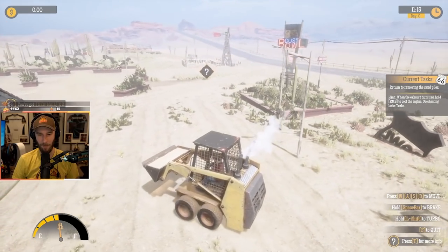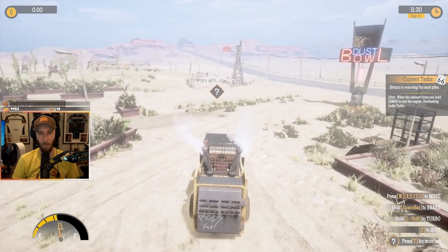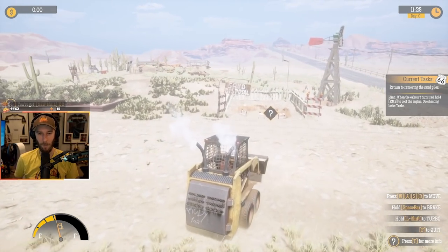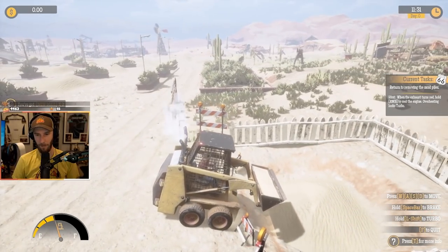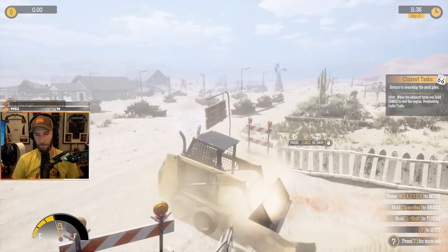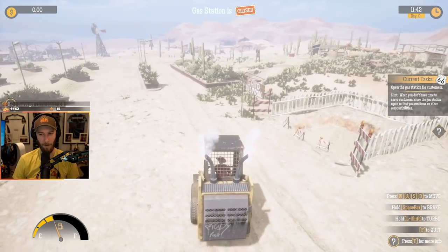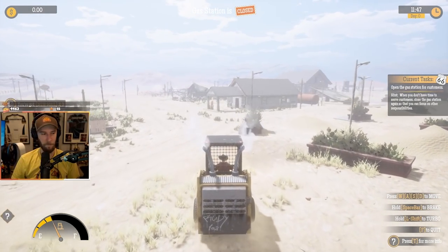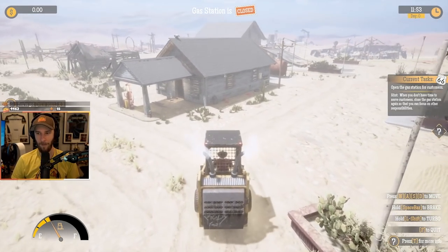Let's see what this turbo does. Let's see what this bad boy can do. Wait, is it Rudy or Judy? Forget the turbo. Sand disposal. Okay, that's convenient. There we go. Wait, but isn't there more sand than that? No — I technically got it all somehow. Let's take Rudy Judy back to the parking spot. I'm not just going to leave it out here. I'm trying to stay organized.